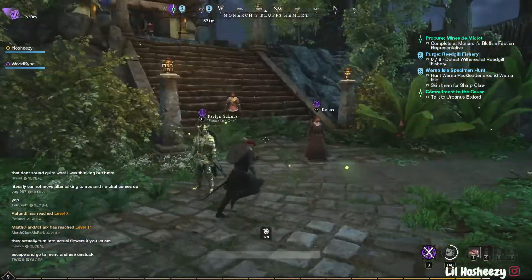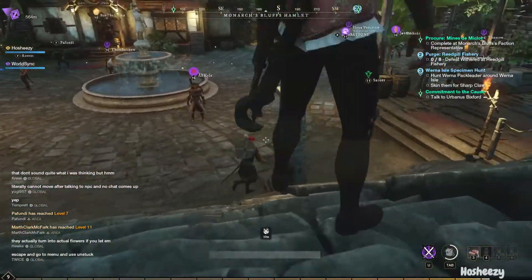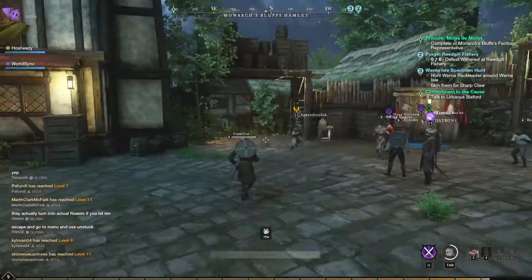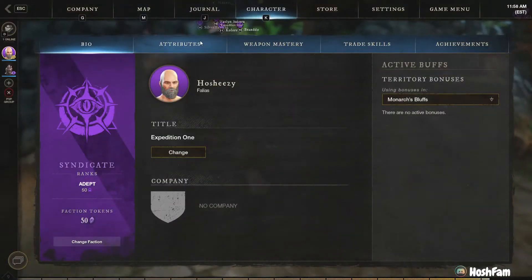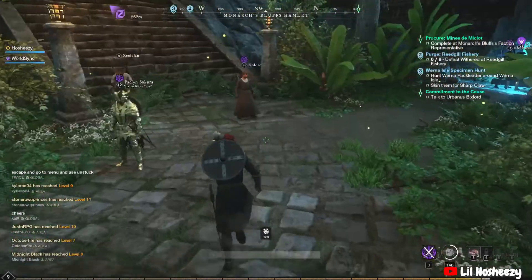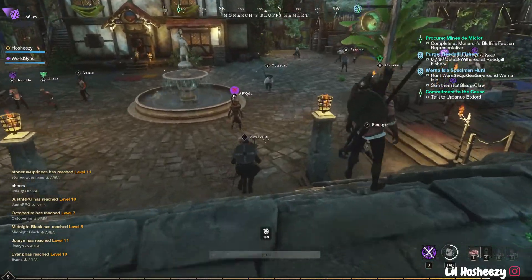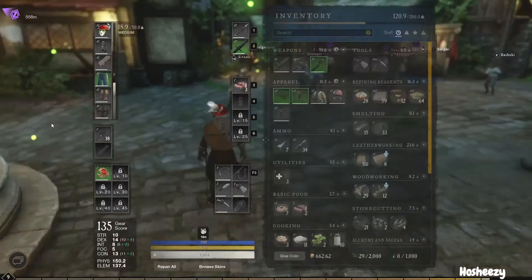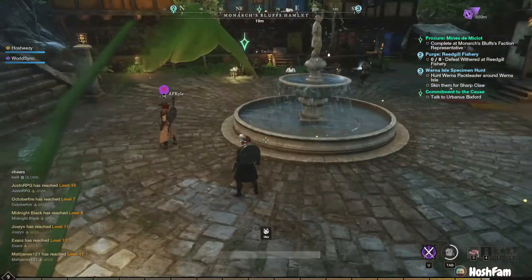For the first tip — it seems kind of simple. In the beginning, you can get an auto-run function. In this game you have to run everywhere. It's set to equals by default, but you can change it to numlock so it runs automatically. One tip when you're traveling: open your skills with K and do your attributes and weapon mastery upgrades while you're running. It seems like a super small tip, but it's incredibly helpful because when you open your inventory it immediately stops your running. So it just saves you time and helps you level up a little faster.